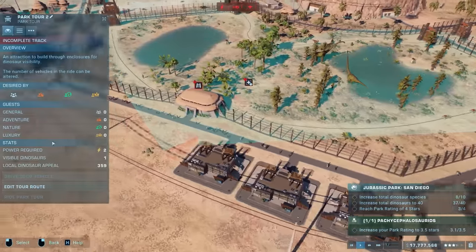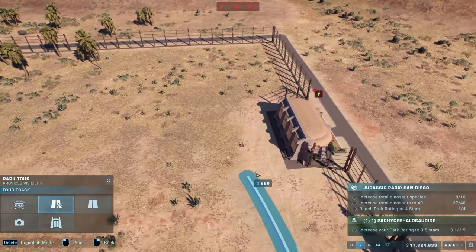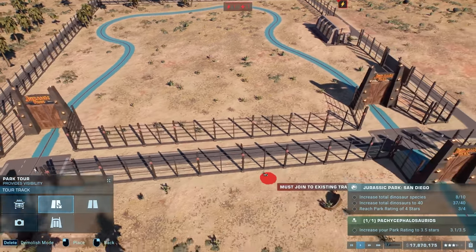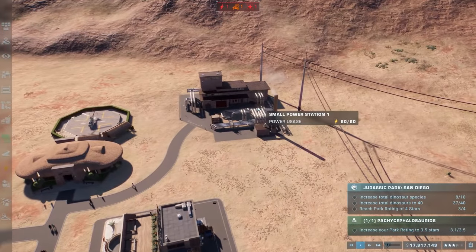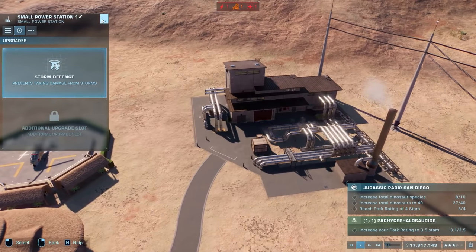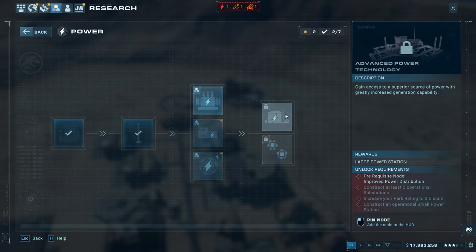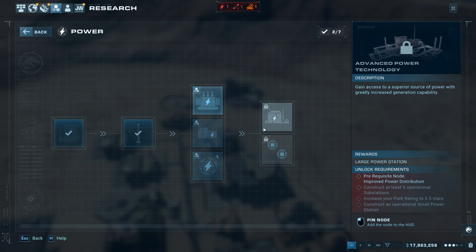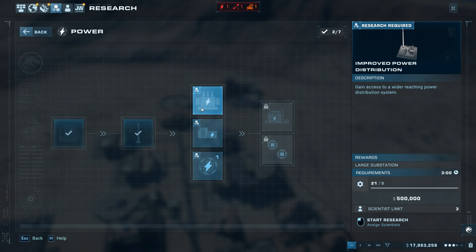I never finished the park tour - let me finish that up. Making this pathway go around. Why is this not being powered? We're at 60 out of 60 power - not surprised, we're maxed out. I need to get another upgrade. It makes sense to finally get a second small power station. We don't have a large one yet - that takes a while. I need to research improved power distribution - that gives access to a wider reaching power distribution center and a large substation.